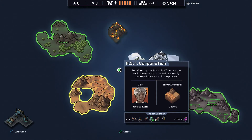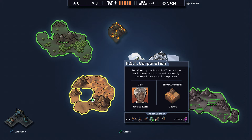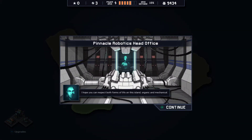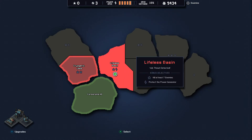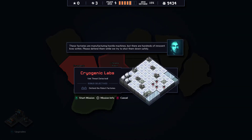Okay, so that was great — two islands secured. Do we want ice or desert next? Let's go with ice, because there's water and we have a flying robot that can pull stuff. Hope you can respect both forms of life on this island — organic and mechanical. Lifeless Basin — kill at least seven enemies and protect the power generator, or defend the robot factories. These factories are manufacturing hostile machines, but there are hundreds of innocent lives within. Please defend them while we try to shut them down safely.